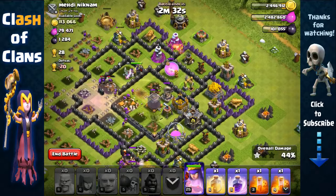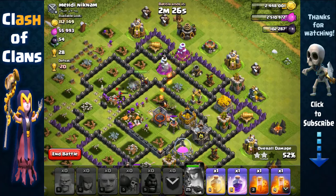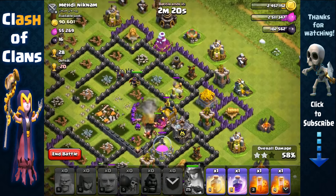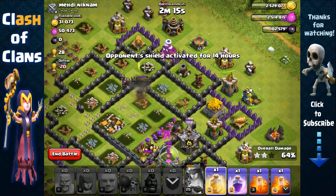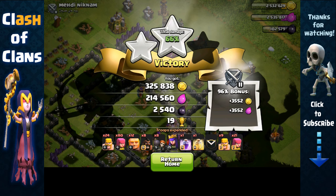We made it to the core. Our Archer Queen is getting targeted by a Cannon and Wizard Tower, so we pop her ability. She ends up going around and heading toward the wall instead of the core — she's not that bright! But we still managed to get over 500,000 in total resource, so we're just gonna head out there.